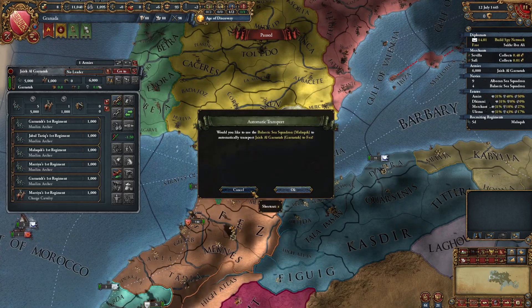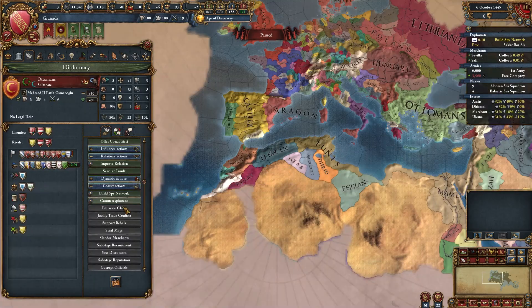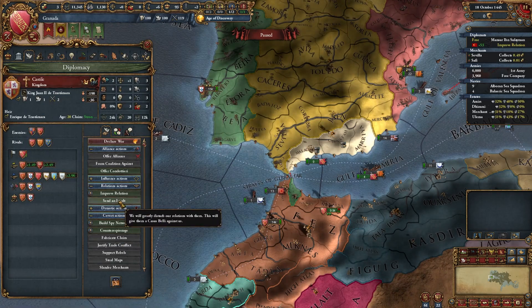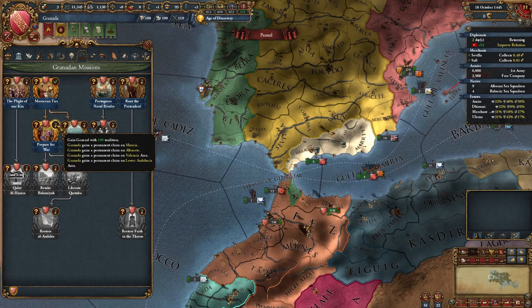Now transport all of your armies here. We have 20 spy network — fabricate claim. Let's improve relations with Ottomans. Now you should be able to finish this mission. But here's one catch: don't just insult Castile — scornfully insult Castile. If you do it, you will get a 100 tradition general, not 60.